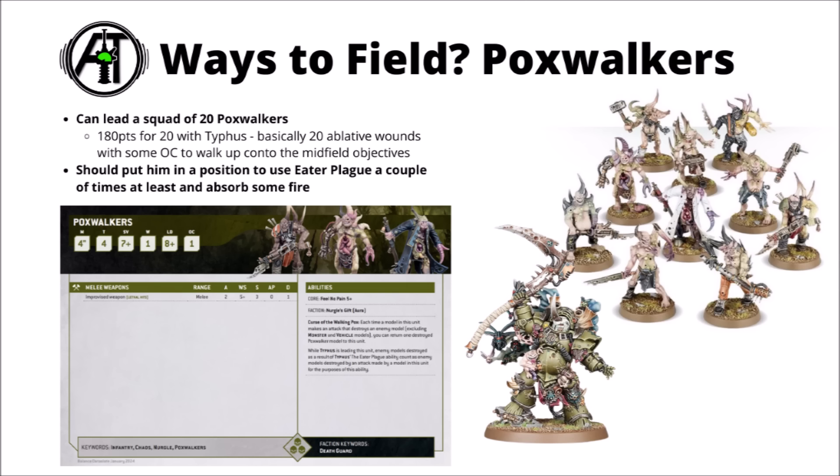Otherwise, Typhus definitely feels like he has options. He could go into a big squad of 20 Poxwalkers — that'd be 100 points for 20 chaff bodies with their 5-plus feel no pain — and just march them up the board to contest and take a midfield objective. He'd have really quite a lot of objective control given all the zombies, and Typhus could still use the Eater Plague attack even if he advances. Should be enough to soak a good amount of enemy small arms, and then hopefully Typhus would still have a pretty reasonable chance of getting into combat and smashing people for multiple turns, resurrecting some zombies if he slays any infantry with the Eater Plague.